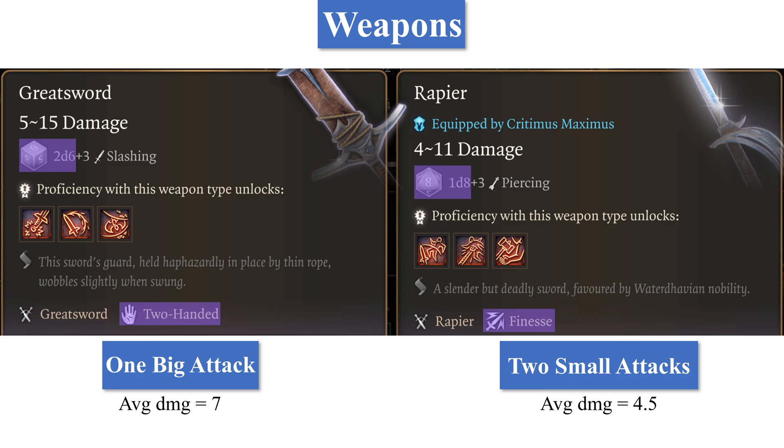The Rapier is a finesse weapon, which allows you to use dexterity or strength depending on your preference. The finesse property also comes into play later when talking about classes.